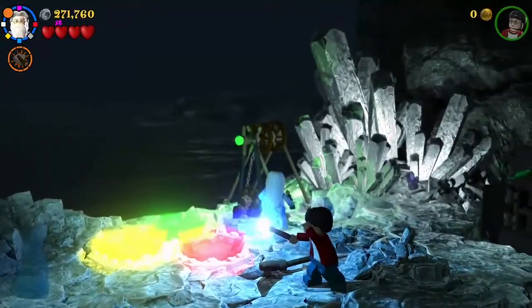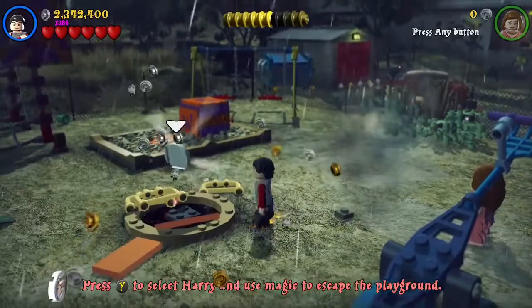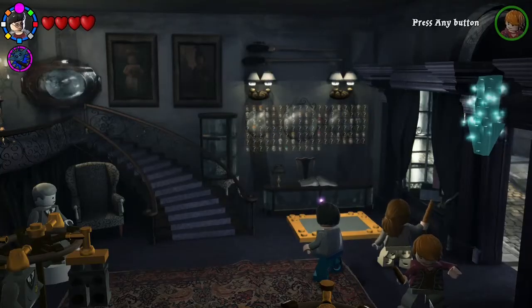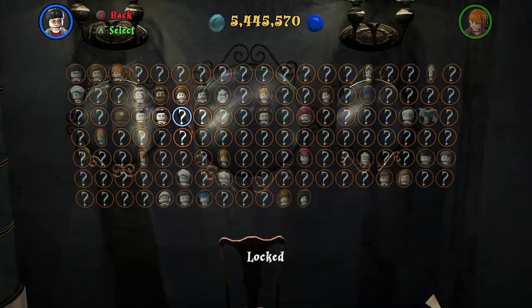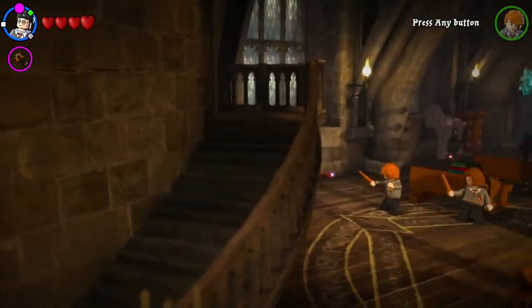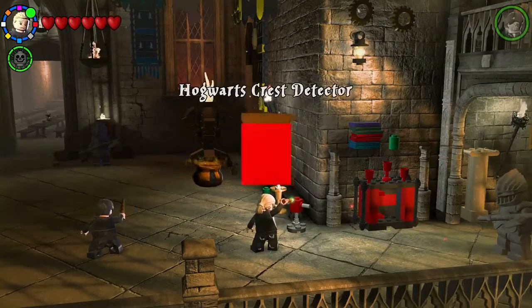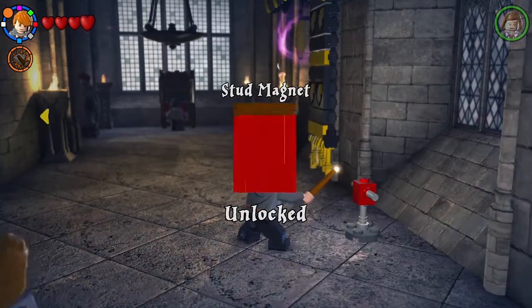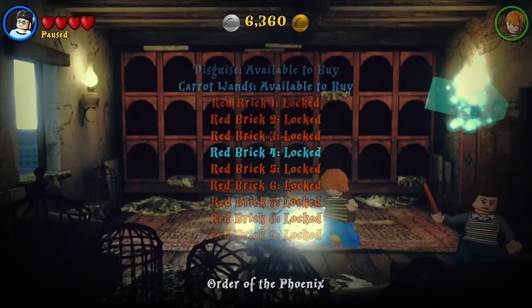Once again there are plenty of playable characters to unlock — characters from the first game as well as new ones featured in the fifth through eighth movies, which this game is based on. There's a huge roster of playable characters that you can find, unlock throughout the game, and buy at Madam Malkin's store. Although they forgot about Ernie Macmillan this time — those assholes — but I digress. This adds incentive to replay the game and find all the collectibles, not just characters but also gold bricks, which you can accumulate to unlock bonus missions, and red bricks that give you upgrades and special abilities such as regenerating hearts or multiplying your money collected.